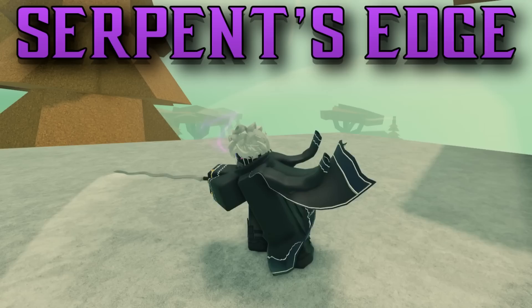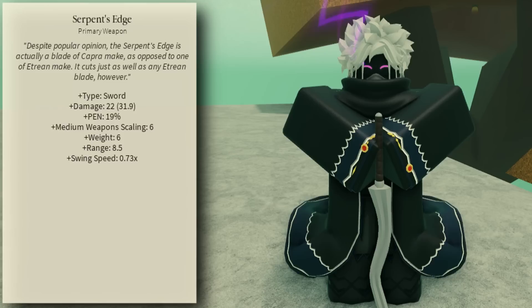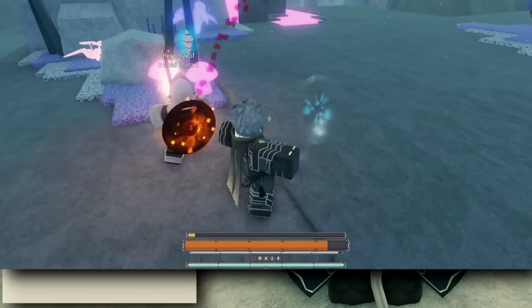If you picked the Serpent's Edge, you passed this test — but soon enough you'll be subscribed to the real Punchy. Despite popular belief, the Serpent's Edge was created by Capra Blacksmiths and picked up by the Etrian Warriors. You'd think the word 'serpent' represents our snake friends, but it's a fact this weapon is not Etrian. Anyway, it's Punchy.